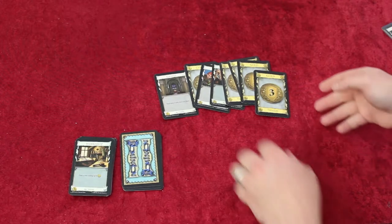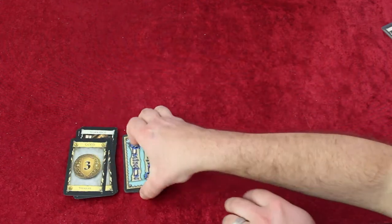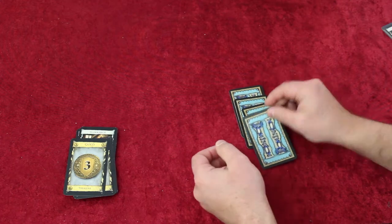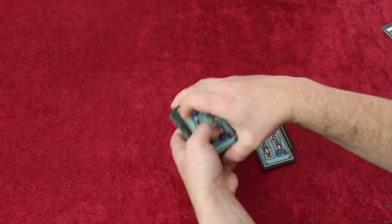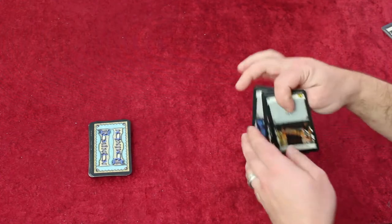The final phase is the cleanup phase. Any unused or purchased cards go into your discard pile along with all the cards you played this turn, and then you'll draw a brand new hand of five cards. If you need to draw a card and your deck is empty, shuffle your discard pile and that will become your new deck. Do this any time you run out of cards and need to draw.